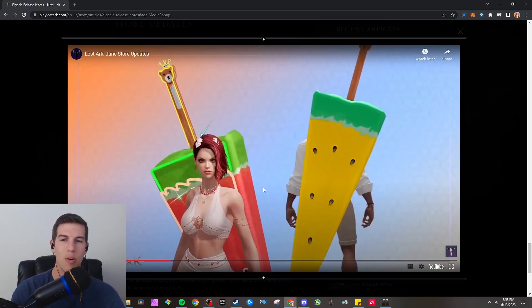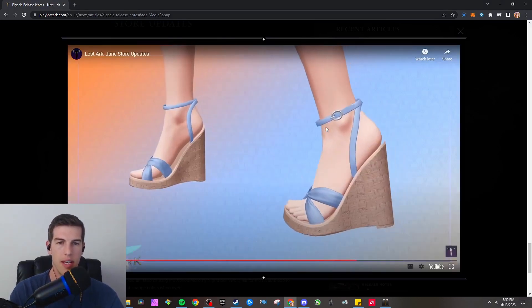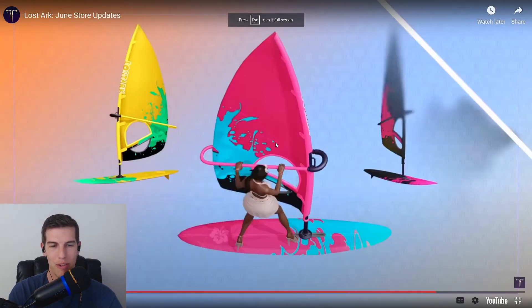We're also getting a style swimsuit for the slayer. I like these swords — I'm probably gonna buy the watermelon sword. Most of the summer weapons I didn't really like, I think they're kind of goofy, but this one is kind of fun and I really like the little neon sketch around it. I really wish the slayer gets a style like this, a casual dress. And what is the deal — why are they showing the artist's feet? They're just showing off the details of the heels, I guess.